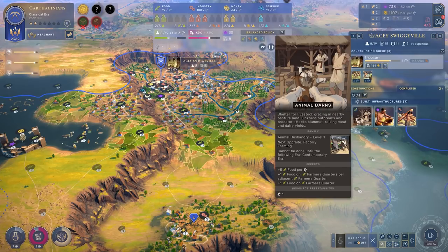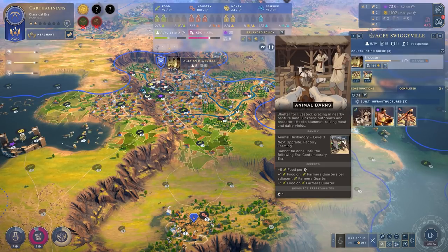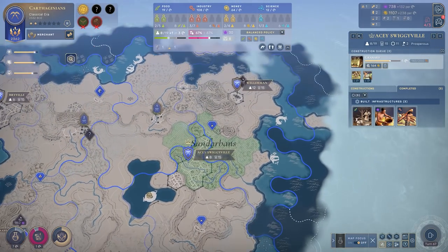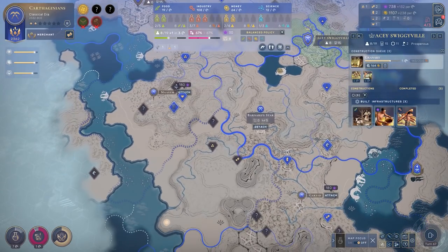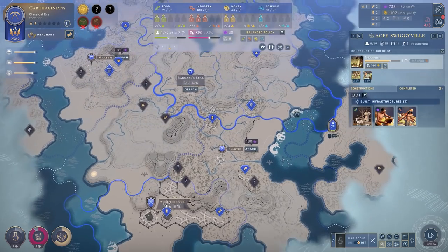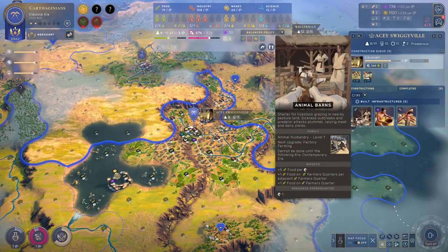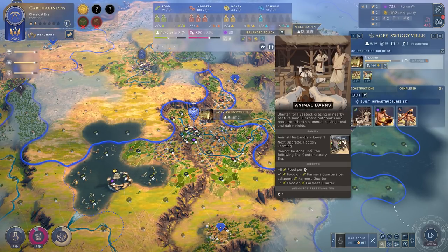You can see plus five food per horse. It also will boost all of your farmer's quarters — plus one food on farmer's quarter per adjacent farmer's quarter, and just in general they'll receive an extra food. But what I want to draw your attention to more is the plus five food per horses. In my capital I have one horse, and I do have another horse resource connected elsewhere. But actually, what this infrastructure does is give you plus five food per horses across the empire. So it's the number of horses across the empire times five, and that is how much food is added to the city.